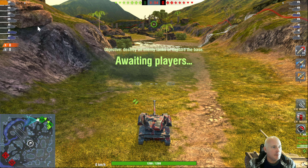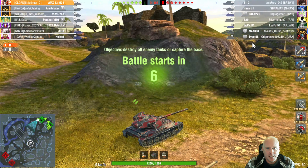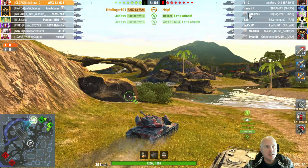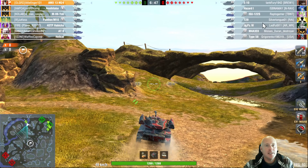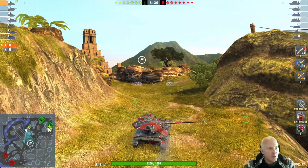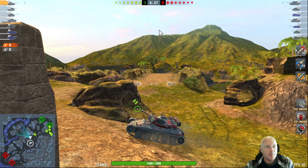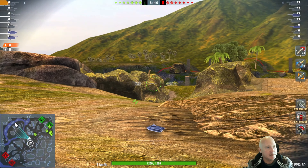Mayan Ruins is the first game — tier 7, we are top tier. Looking at the team lineup, they've got three mediums to our two. I really did not want to overexpose myself going to the right side of the map, especially seeing that everyone except the Panther and the M10 went to the middle. I'm going to play this cautiously because there's a stronger chance that with three mediums they may send several tanks to the light side of the map.